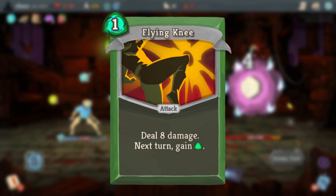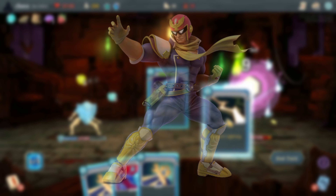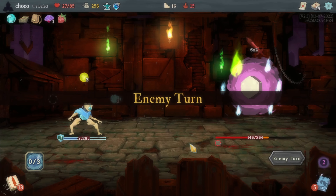Flying Knee is potentially a reference to Captain Falcon, specifically in the Super Smash Bros. series. He has a move where he slams an enemy with his knee for really high damage and knockback, and it's one of the most well-known attacks in the series.